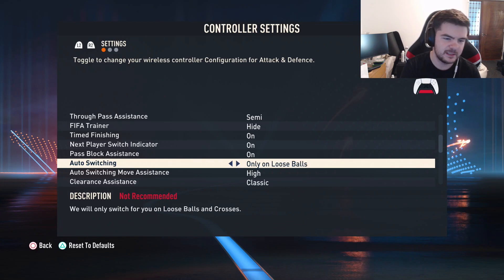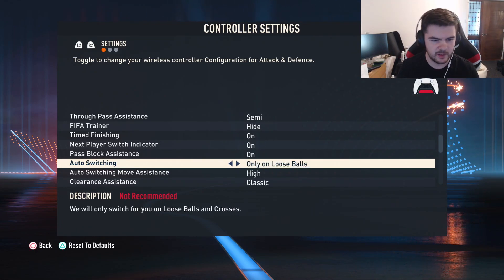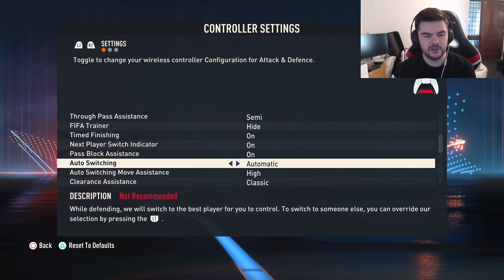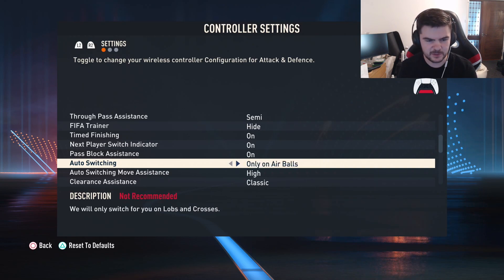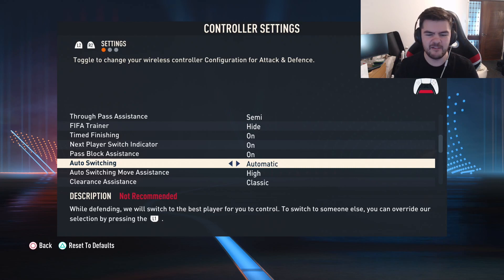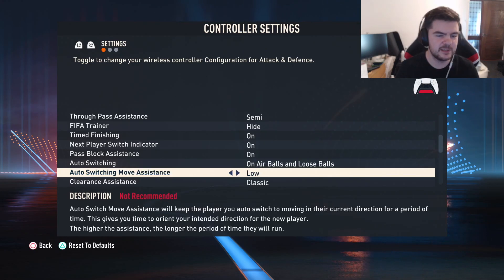For auto switching, I would never recommend manual or air balls only. If you're going to use air balls you might as well do air balls and loose balls. Never use automatic because every time they pass it'll switch your player and you can never properly control your defense. I recommend air balls and loose balls.